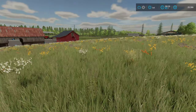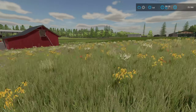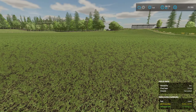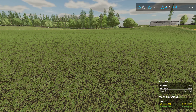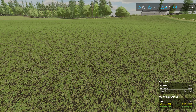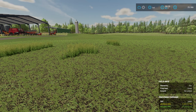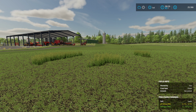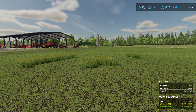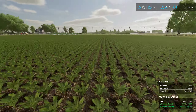I mowed our grass field — figured you've all seen me do this multiple times so you didn't need to witness it again. Some of the grass went to feed the sheep and the rest went into our fermenting silo. We are going to have a lot of silage again, which is great because that is going to be big bucks.